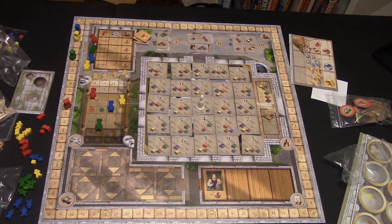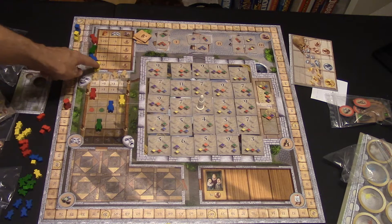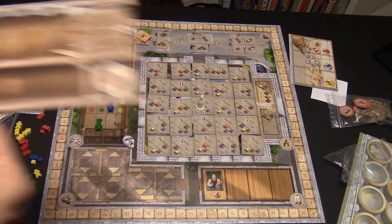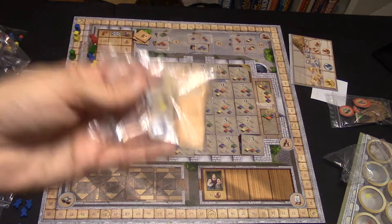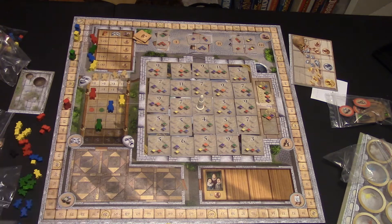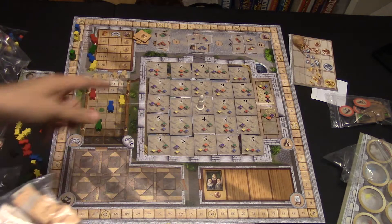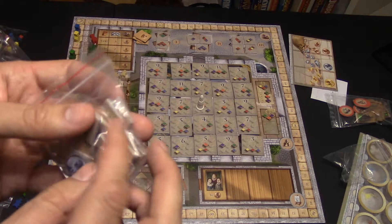The eleventh and last mini expansion is called Bishop's Favors — a Queenie expansion from Queen Games. You put little bishop icons on each of the cathedral tiles. Whenever someone paints that section of the fresco, they flip the token over to receive rewards: paint, coins, or victory points. Different tiles give different things in the game. And that is Fresco with all its eleven mini expansions.